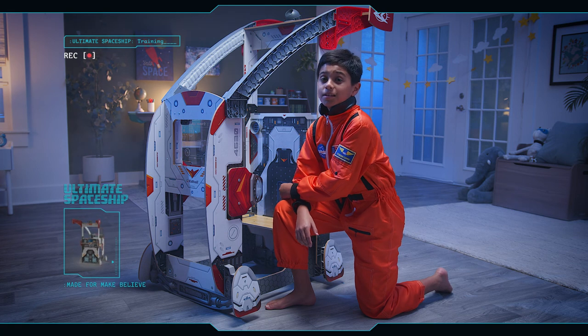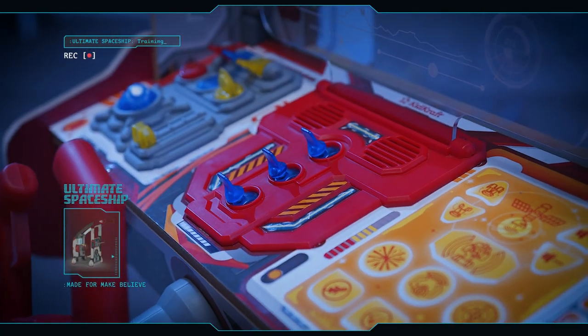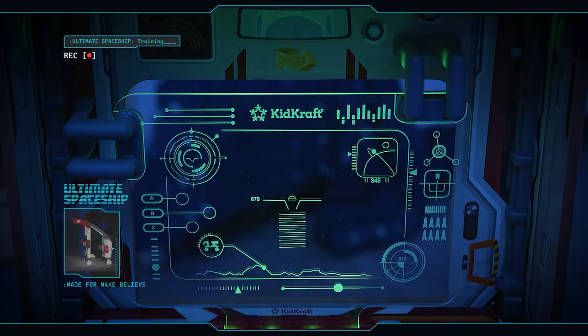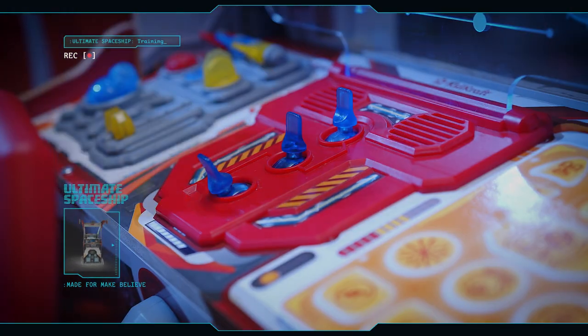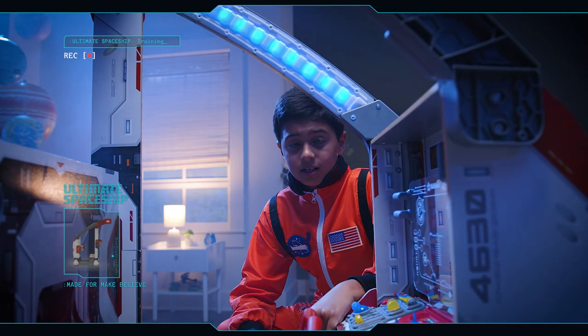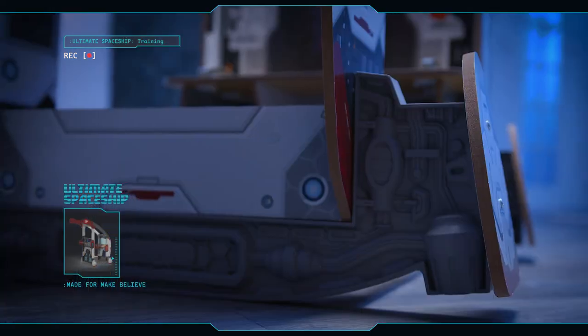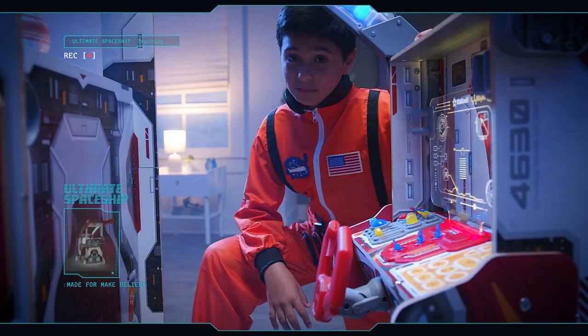The first thing you'll notice when you enter the cockpit is the main control panel. The main control panel has three switches. The top one turns on your screen display, the middle switch lights up the interior. These lights are activated by motion, so when your ship rocks side to side they turn red.